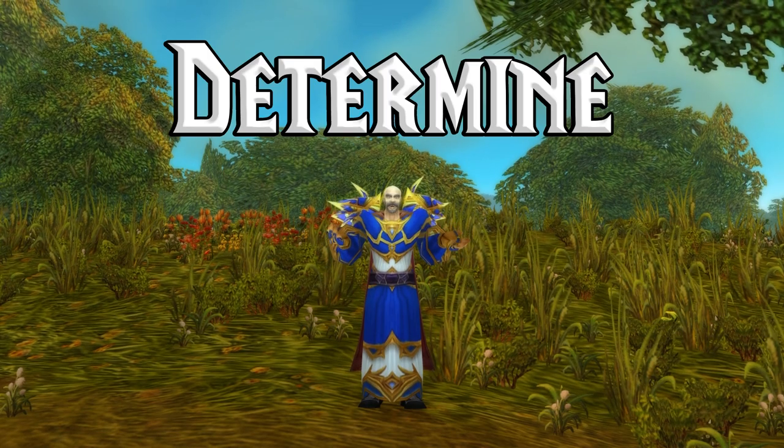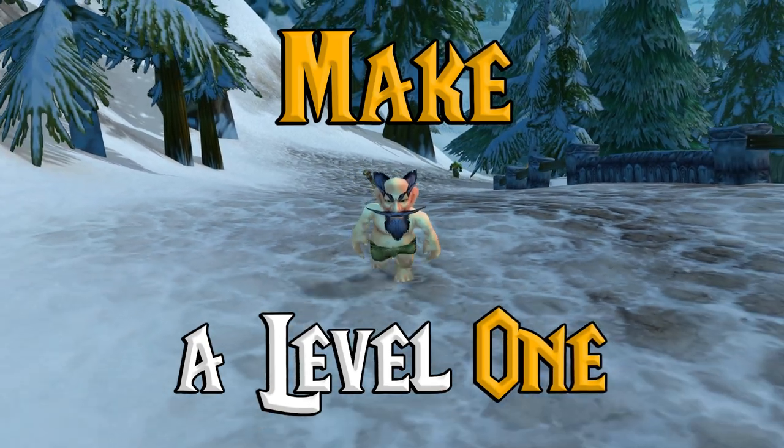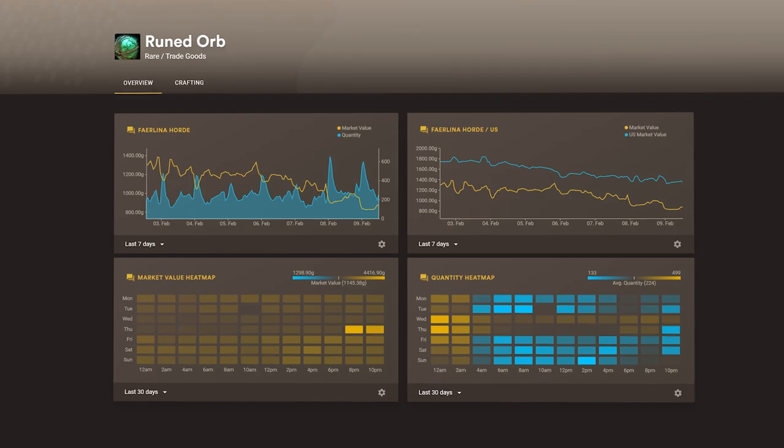You'll want to first determine the price difference for items between factions. I recommend making a level 1 and checking the opposing auction house. Alternatively, Nexus Hub allows you to quickly compare prices per faction.